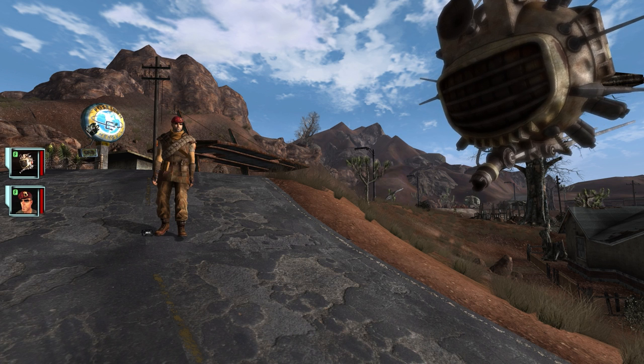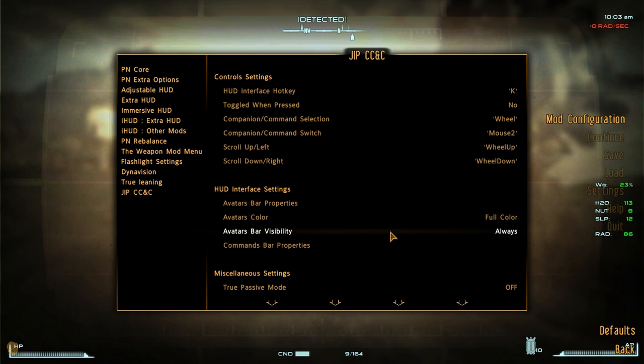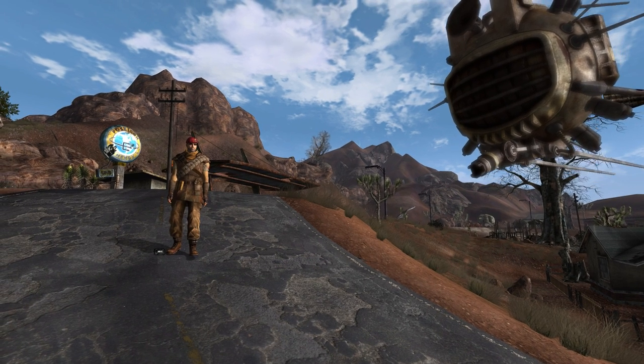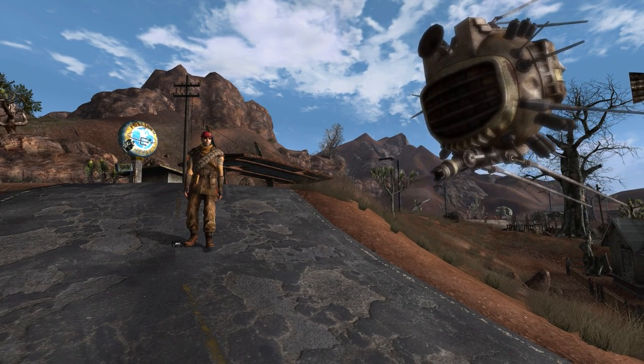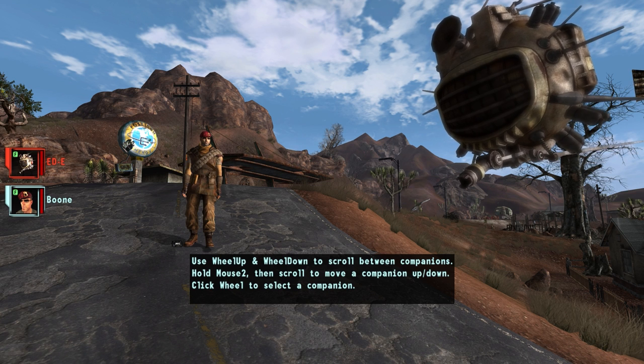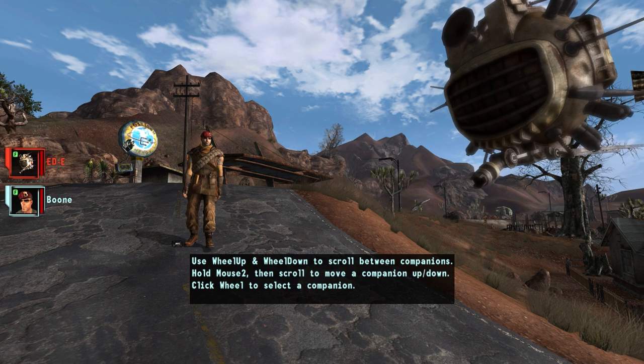You can change it in the mod configuration. It's actually very configurable, and you can set the avatar's visibility to selection mode only. That occurs when I press the HUD interface hotkey — basically the command key. So now you can see it's disappeared. When I press the command key, they reappear, and the red one is the one I currently have selected.